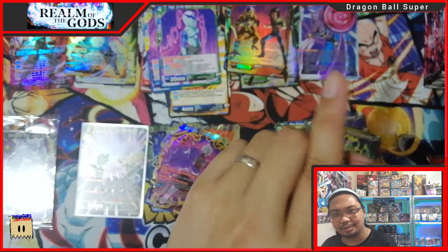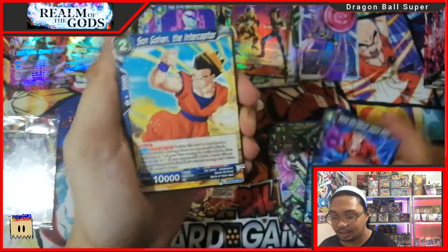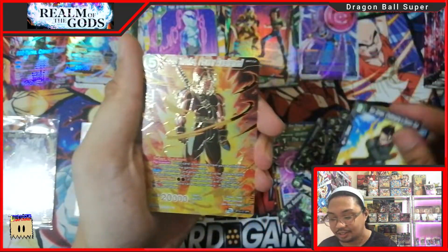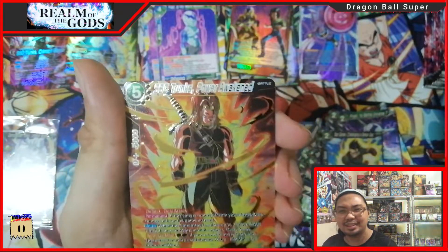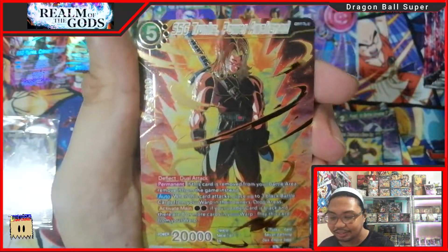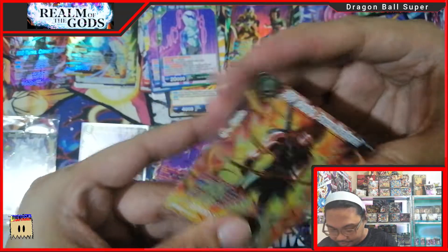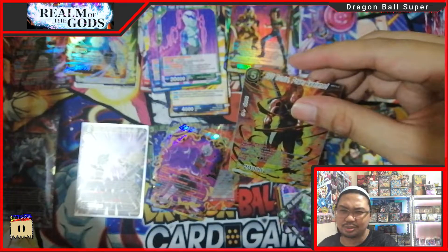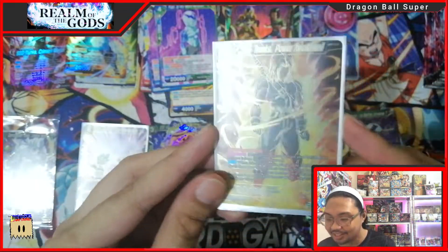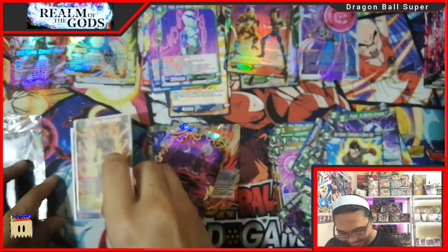God box is not happening anymore in this set — I've seen a lot of case openings and no secret rare and god pack in one box. After two sets they took that out. Sad part is the god pack doesn't have any SPR. Oh nice — one of the good-looking SPRs in this set! The mixture of gold and red — nice! This is one of my chase SPRs in the set: SSG Trunks. The red and gold combination is so nice. This is our second SPR and I love it.